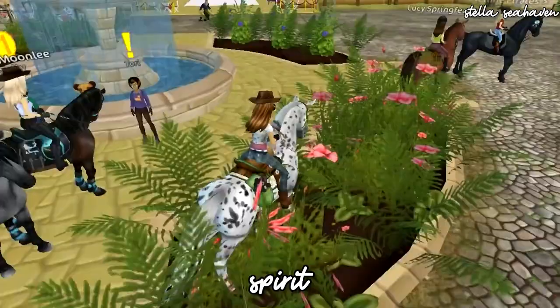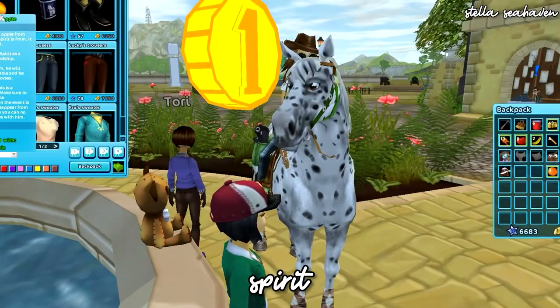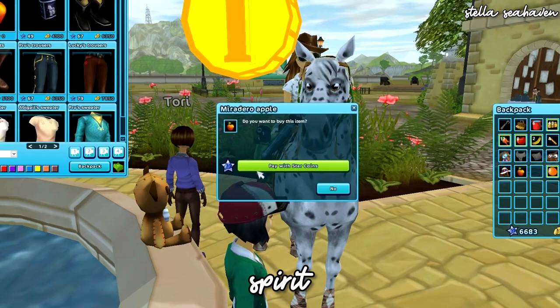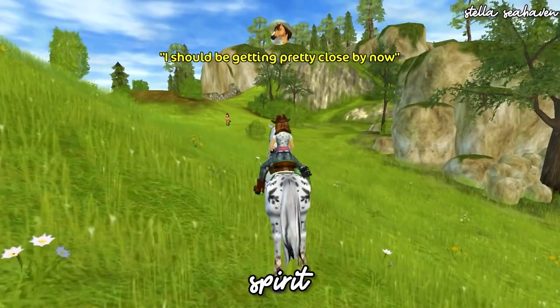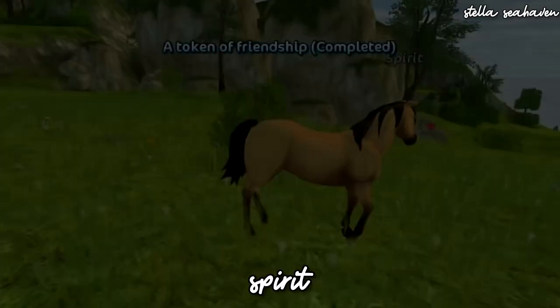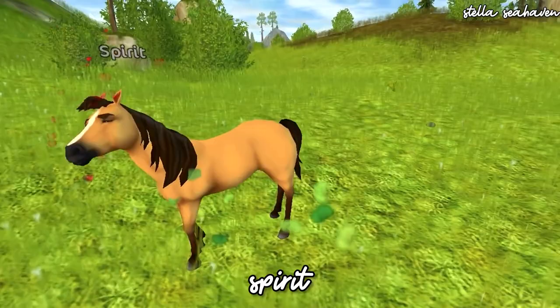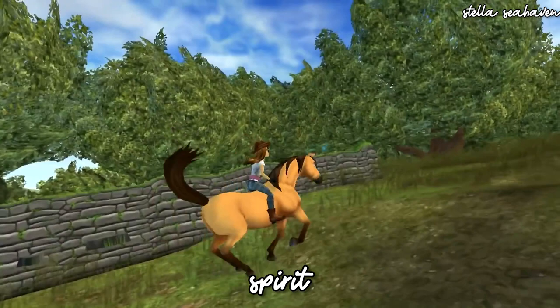Once you finally reached Admired reputation, you could buy a golden apple for around 800–900 Star Coins, find Spirit again, and give him the apple. You couldn't just buy this horse like any other — you had to do the work, be admired by him, and have enough Star Coins for the apple. If you see anyone with this horse, they were definitely an original Star Stable player.